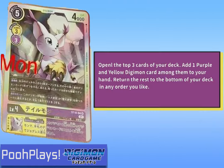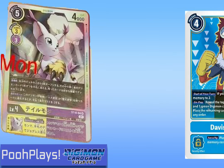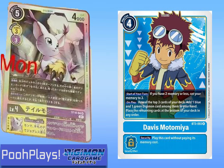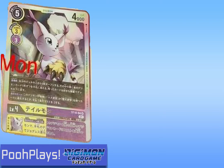This Gatomon's skill says: reveal the top three cards of your deck, add one purple and yellow Digimon among them to your hand, and put the rest at the bottom of your deck. Now it's not like David where it says add one blue and one green — it says add one purple and yellow Digimon, so it has to be one of these dual colored cards.